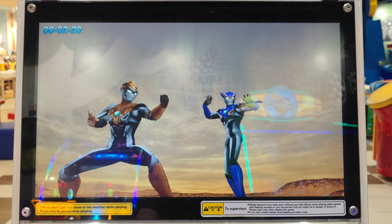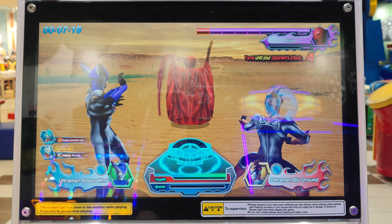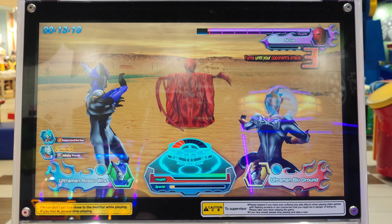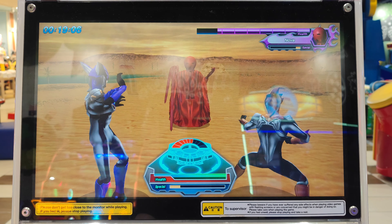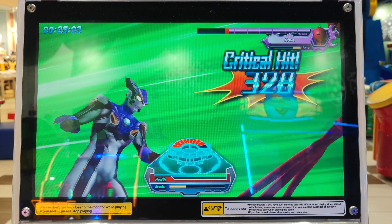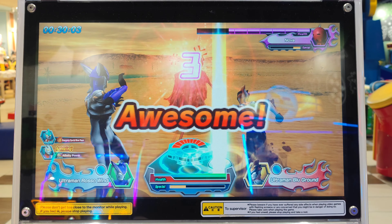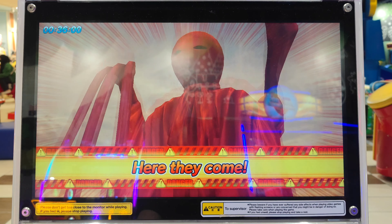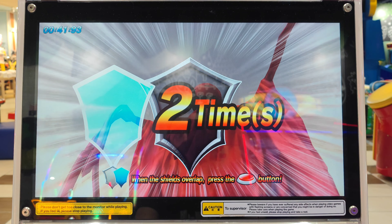Time for your attack. Assist skill activated. Press the buttons and go on with a combo. What a great combo. Your opponent is upset. What a great combo. Looks like your opponent is angry. What a great combo. Your opponent is about to attack you.